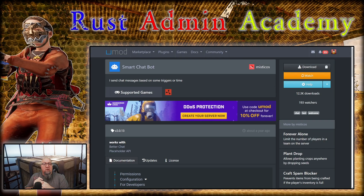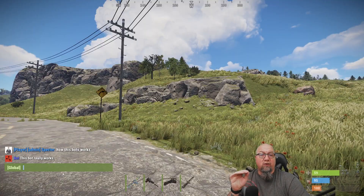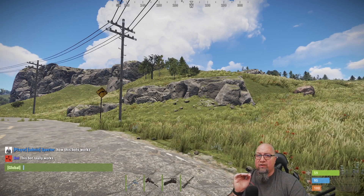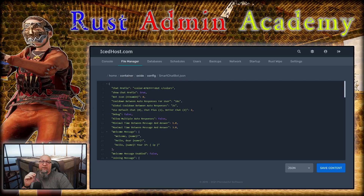Smart Chat Bot is available from the Umod website. It's by my good friend Mysticos — I'll put a link to it in the video description below. Basically what Smart Chat Bot does is it monitors what's going on in chat, and if a player puts something in chat it triggers the bot to respond with a predetermined list of responses that you get to set up. For example, if we type 'how this bot works' it's going to respond with 'this bot really works.' This is just the default trigger that comes with the plugin right out of the box.